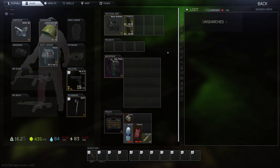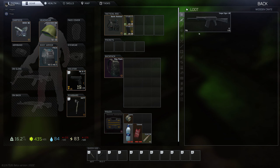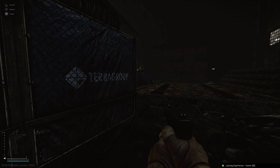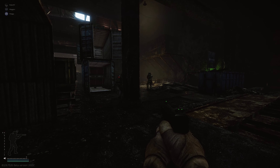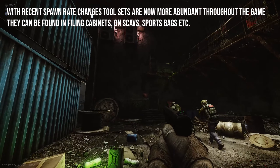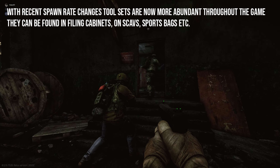The tool sets - you'll need two of these - can be quite expensive at the beginning of a wipe. Obviously the further into a wipe you go the less expensive they become. They're quite hard to get hold of; you will find them now and again on scavs and in cases and things like that. But if you have a high enough level, just go to the flea market and buy them.